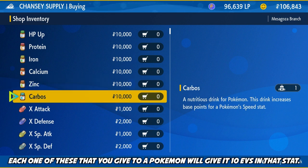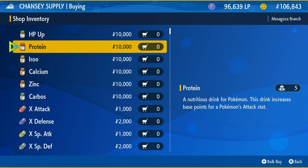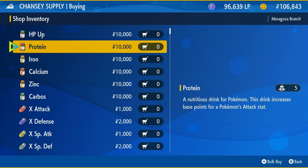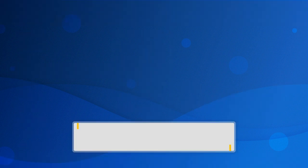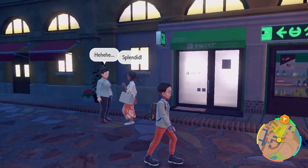These items can also be found in raids, or scattered on the ground as hidden items. Another way to get money is by doing a lot of three and four star raids — you get a lot of rewards like Stardust and items you can sell. This is the fastest way to EV train, but also absolutely the most expensive.